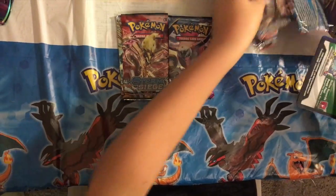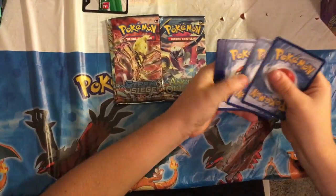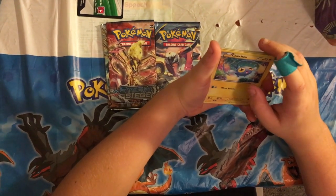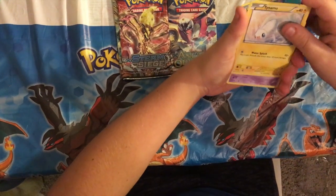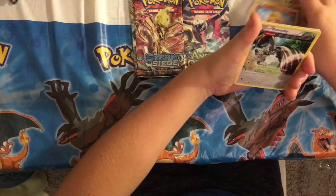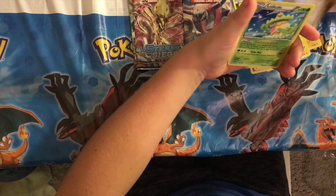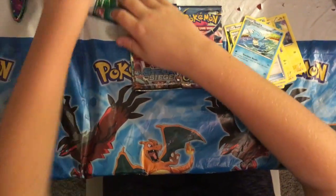Starting with Primal Clash. It has a white code, so that means we can get something pretty good. It starts with a Kingdra, a Talonflame, a Bunneary, a Kyogre Spheal, a Seedra, a Rough Seas Reverse Holo, and the rare is a Ludicolo Holo. That's why the white code is there — pretty nice.